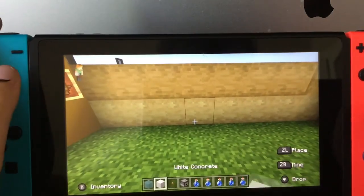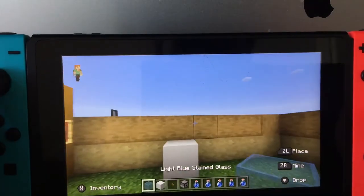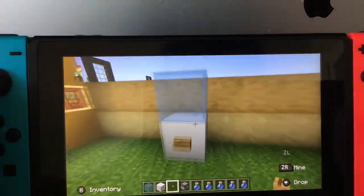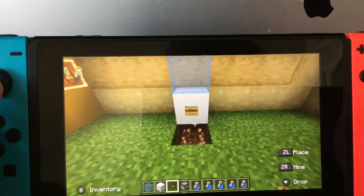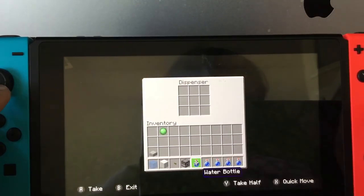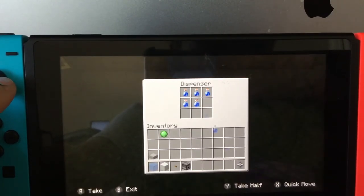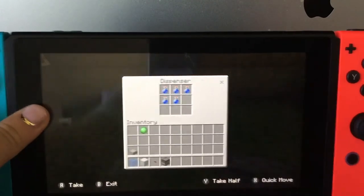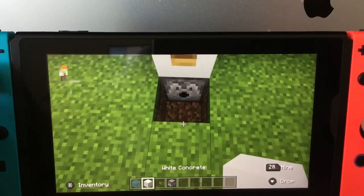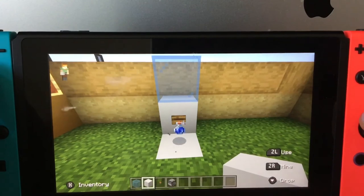You're going to take your white concrete and just place it here. Then you're going to take your light blue stained glass and put it on top. Put your oak button here, or whatever button you chose. Take the dispenser and put it down there. Now you have all of this and then you're going to cover it up with something. And it gives you a water bottle.